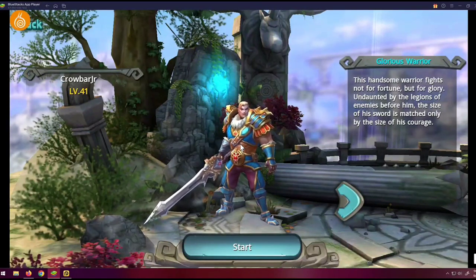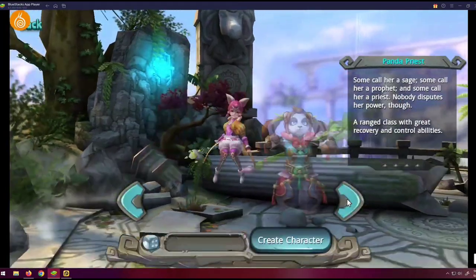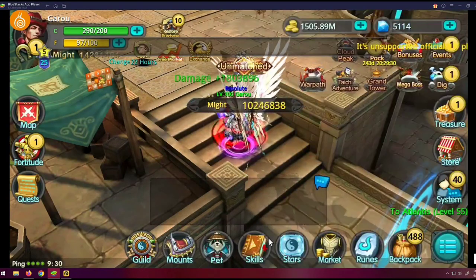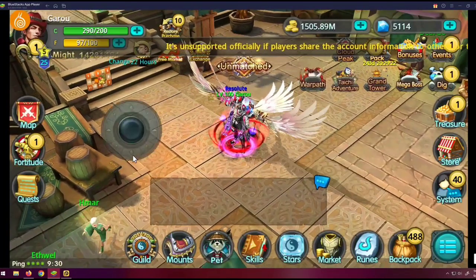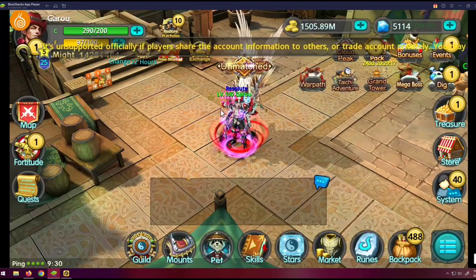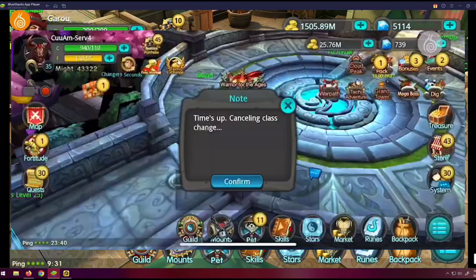I don't know if anybody's still dealing with the login class change issue, but if people are, that's another thing Snail needs to fix. The other class change issue is: sometimes when the class change timer runs out, you get a screen saying 'time's up, changing class' and you go back to your original class.